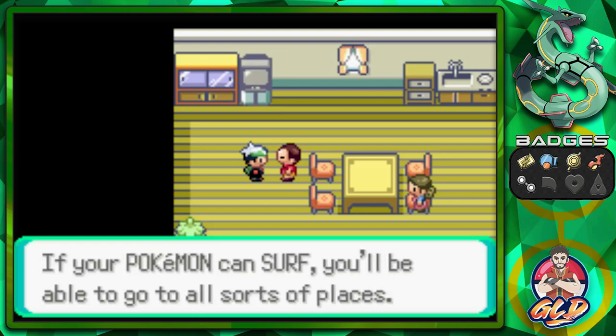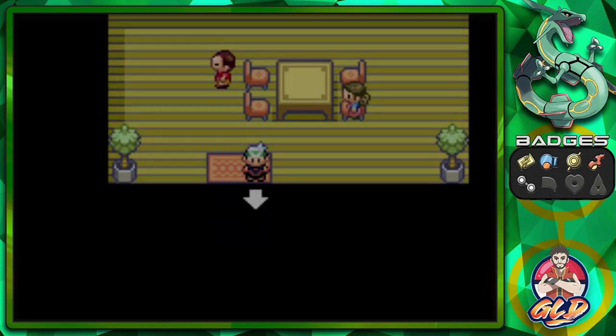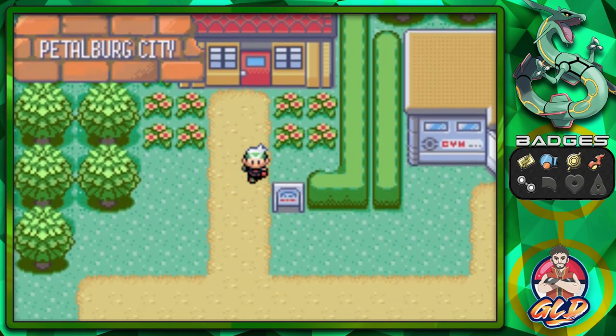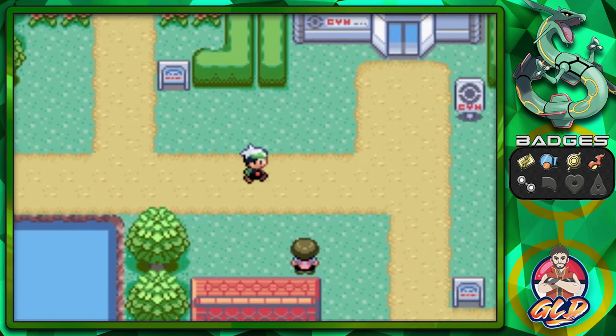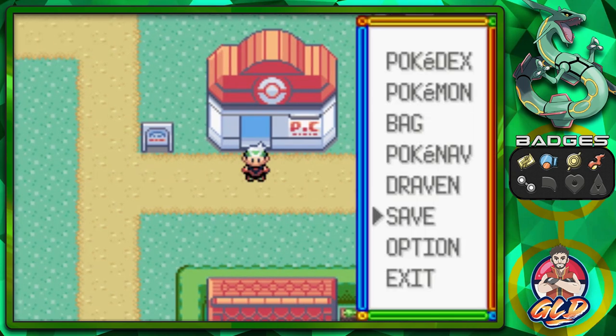If your Pokemon can surf, you'll be able to go through all sorts of places. So look at that guys — we have five badges and we can now surf. This is big. And we did it all by being a little strategic.